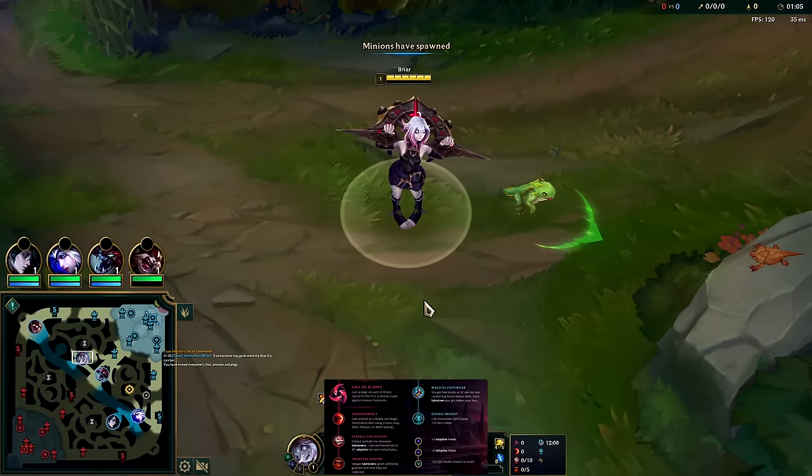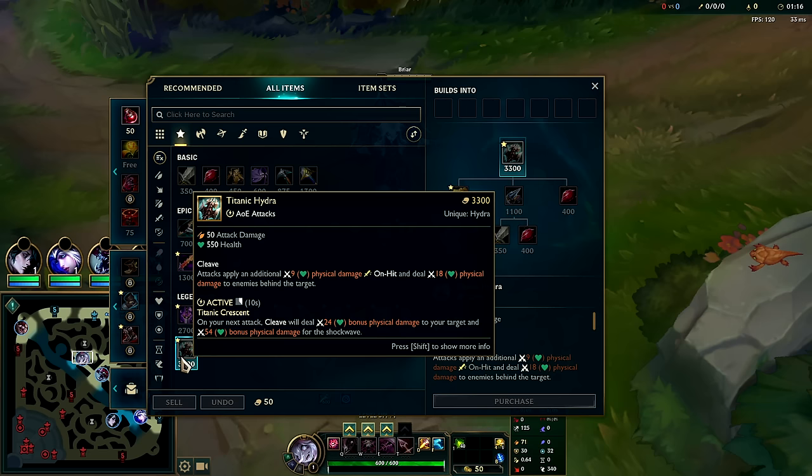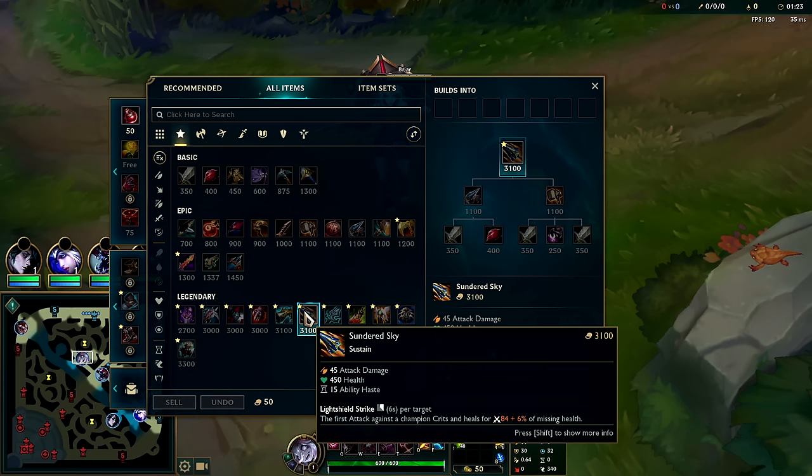I'm going to be showing you one of Briar's strongest and most consistent builds, because it makes you extremely tanky — you're not a glass cannon. That is to rush Titanic Hydra first. It's been changed quite a bit to be more of a bruiser item instead of a tank item. After Titanic, you then want to go for Sundered Sky, which gives you loads of health, loads of damage, and a lot of self-healing.